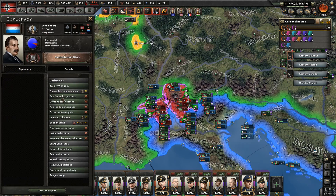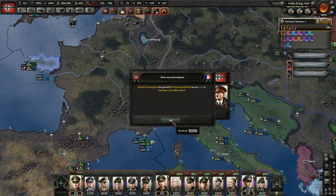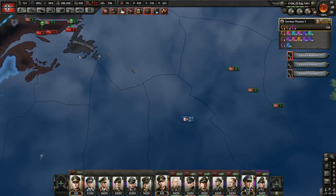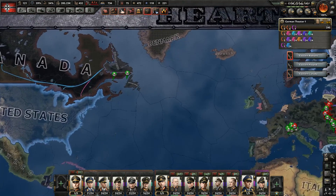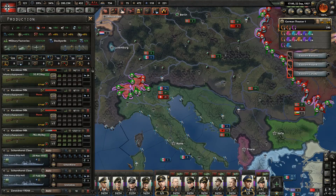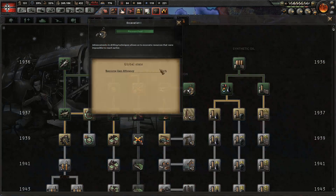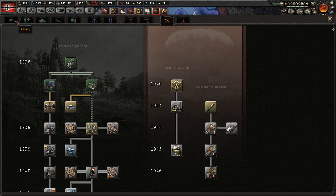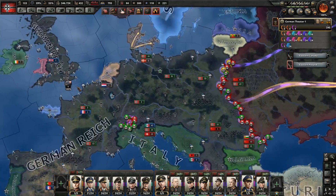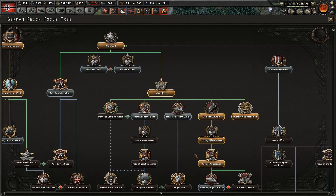We'll win anyway. Let's justify on Luxembourg, and call everyone in — especially France and Britain because their fleet will be useful to secure our landing in Canada. This will take a long time because Canada is quite big. We have to keep justifying and attacking people because the war goal justification timer is one of our biggest obstacles. Improved national spirit — wonderful. Let's do army innovations too so that we can boost our doctrines.